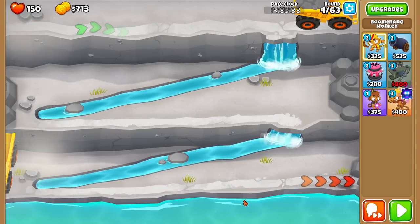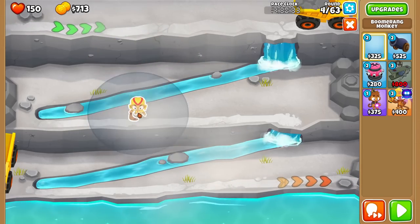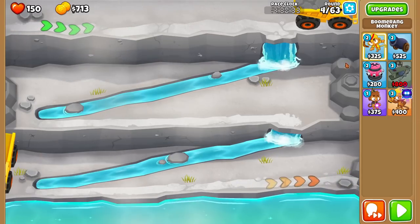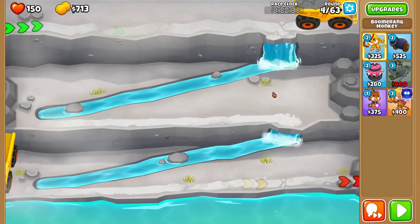Look at that — I have not seen this new map before. Let's see quickly where we can place things on the new Quarry map. It looks like the bloons are zigzagging back and forth — a pretty long map honestly. Let's think about what we want to do — we're going to round 63, so that's pretty long. I would say possibly blade maelstroms, but let's go for more glaives. More glaives is absolutely juicy.